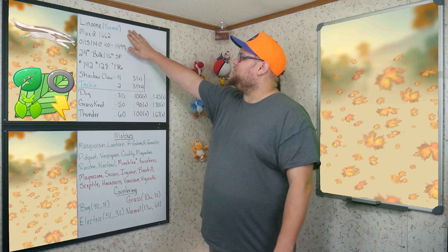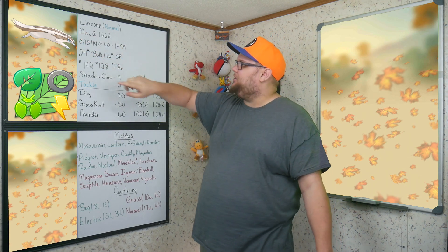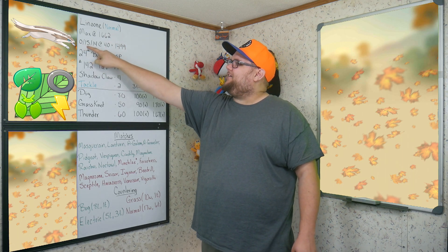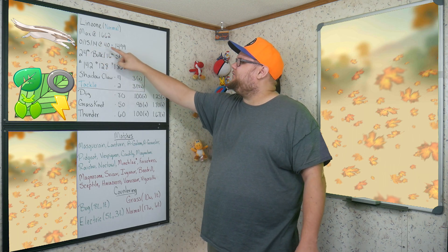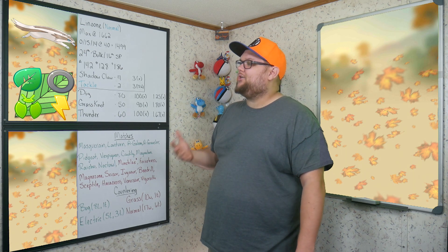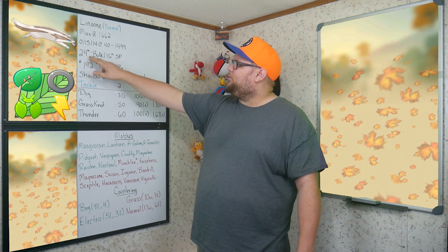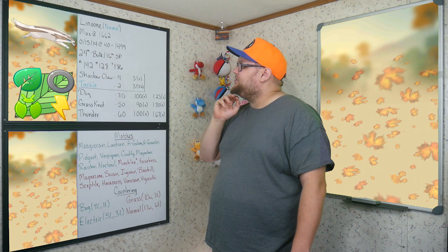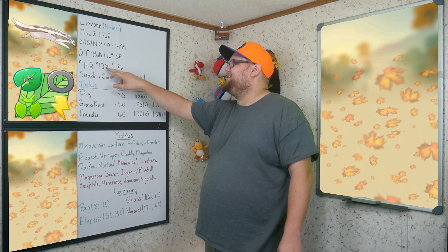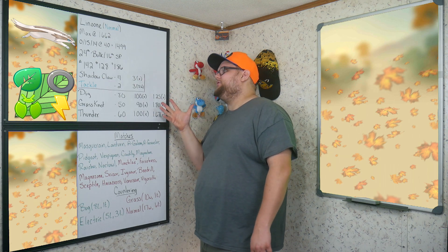Linoone is a pure Normal-type Pokemon, maxing out at level 40 with 15s totally across the board. We do have 1662 CP, which is pretty decent. With a zero Attack, 15 Defense, and 14 Stamina at level 40, you can hit that 1499 which keeps us in Great League territory. According to my spreadsheets, Linoone should be around 24th in bulk and 16th in stat product, which is actually pretty decent. All of that comes from our base stats: 142 Attack, 128 Defense, and 186 Stamina.